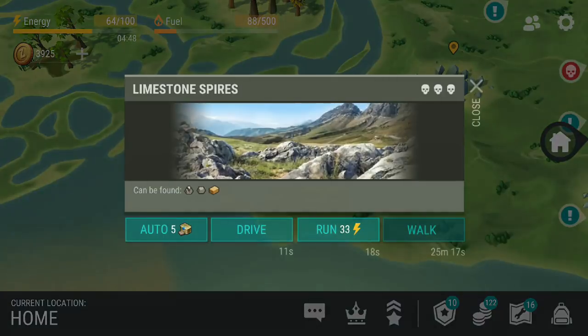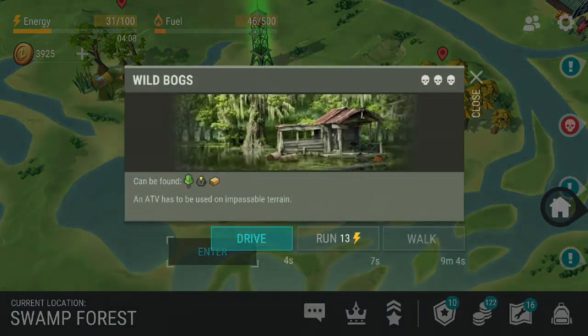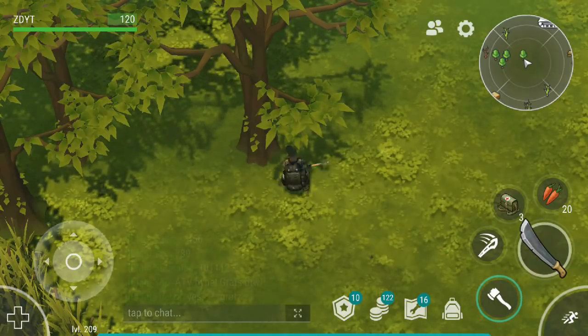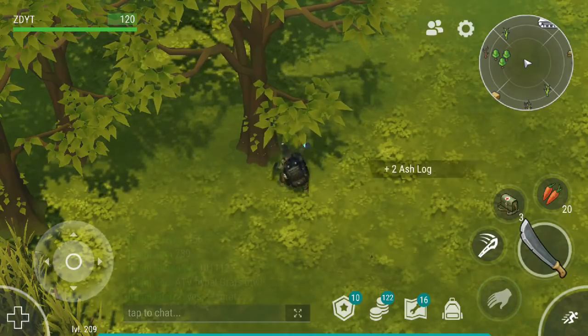If you have a lot of gas but not a lot of energy, then I recommend walking your ATV to the red rock zone and then going back and forth between the yellow and red swamp zones, just getting the trees that you find near the edges. This will save you a ton of weapons and armor and will allow you to gather the most amount of ash in the shortest amount of time.